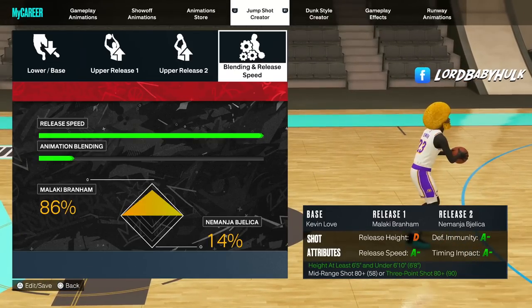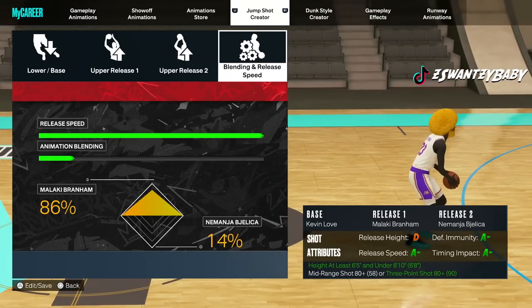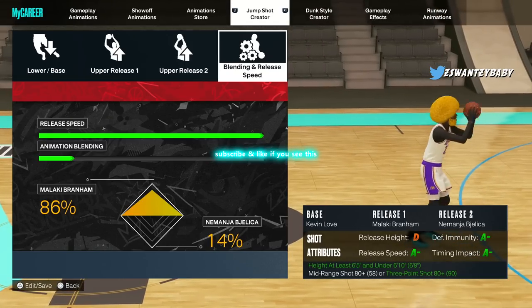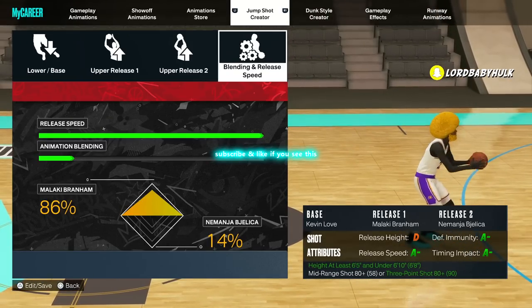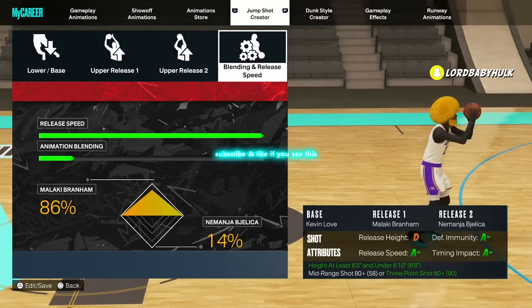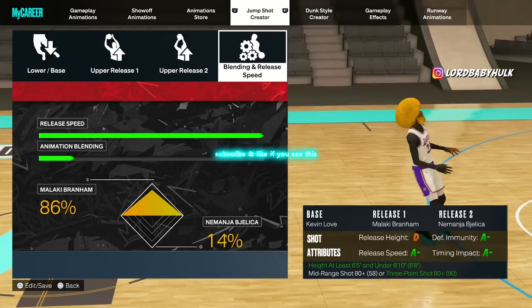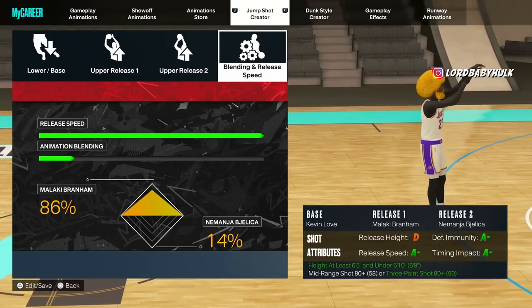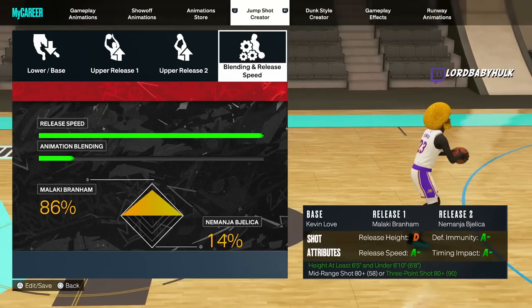Hey, it's the ISO Guy Sensei, the greatest on 2K. I've got six miraculous jump shots that are going to make you green relentlessly, and they're at the start of the video. Make sure y'all like and subscribe — it's free, requires no effort — and turn on post notifications. Listen very closely, I'm about to change the whole game.